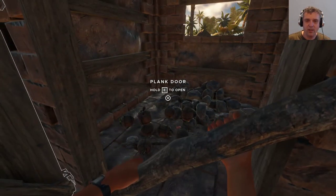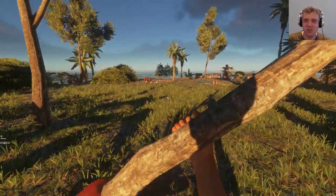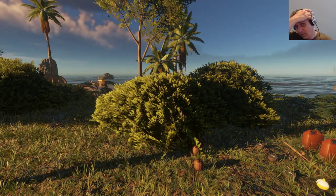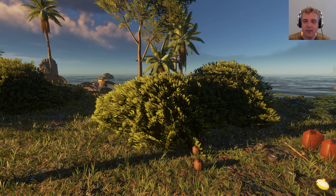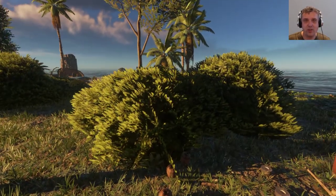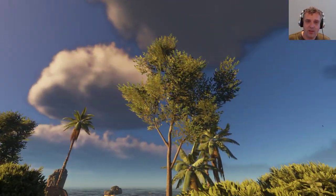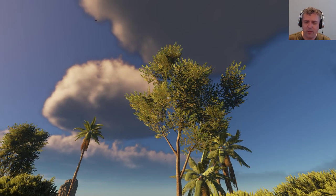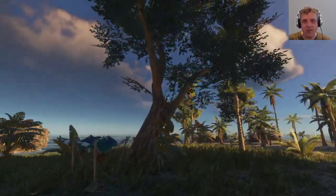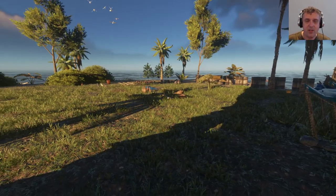These new bushes were added in the previous 0.03 update — I skipped that one as it wasn't much. But they added these bushes and the leaves on the trees are different, which is pretty cool. They're very green and this tree in particular looks very nice. It's a new test island, that's why there's all sorts of junk laying around.